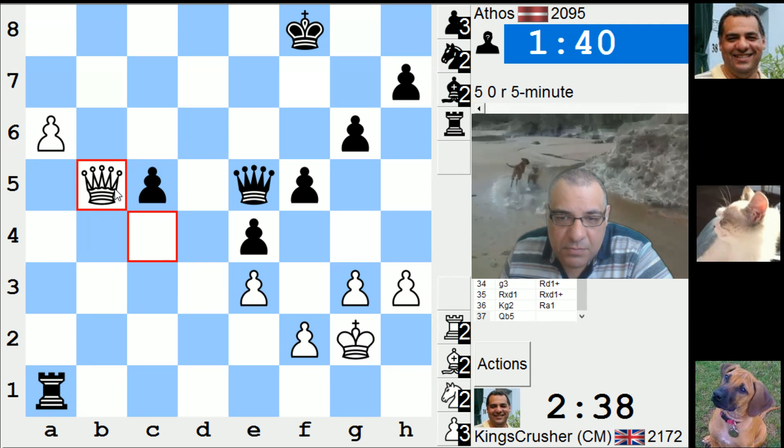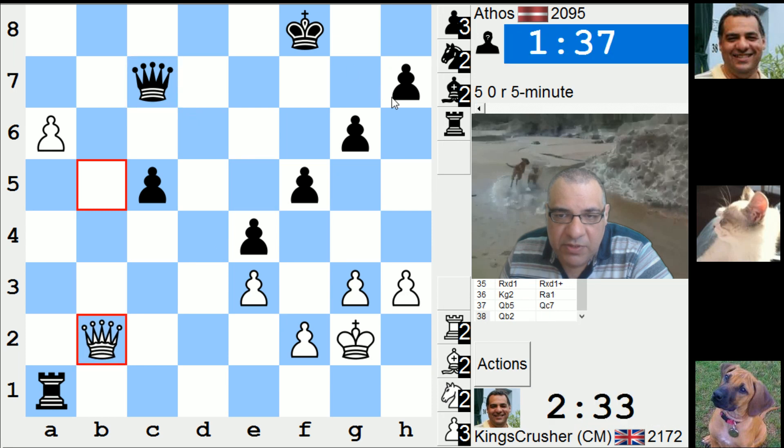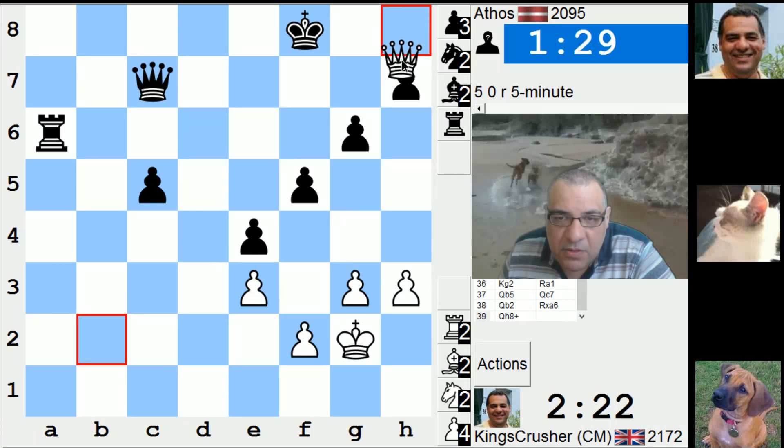b7, a7, I can get a few checks in — Qh8, Qh7. Come on please, is that a blunder? I don't even know. Check, check — that looks dangerous. Anything stronger? Maybe I get the rook. Actually, this might be interesting, let's see.